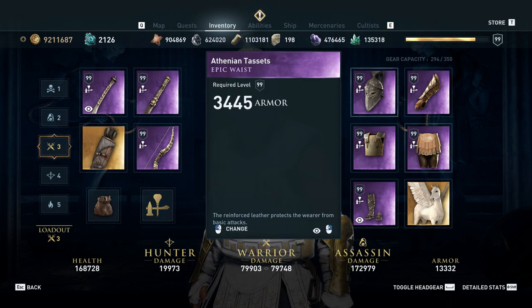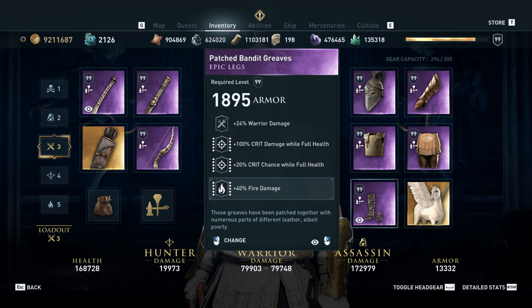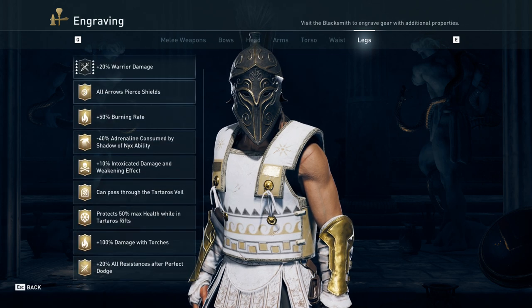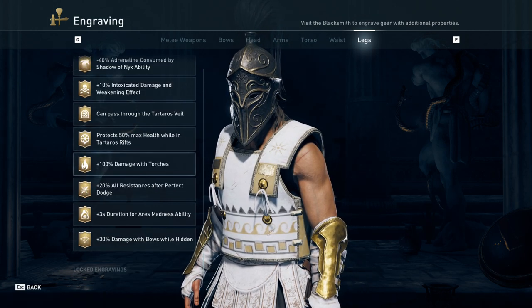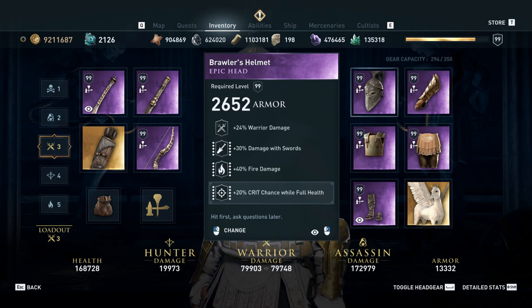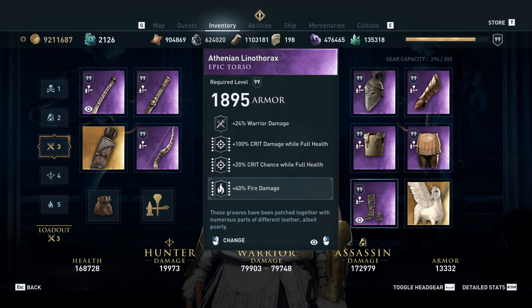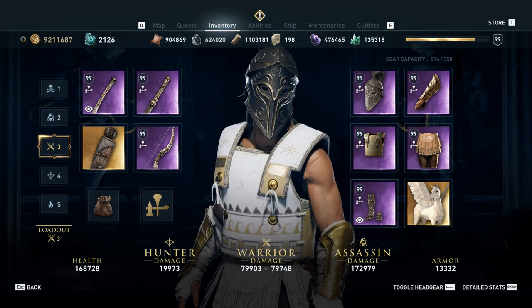Head and waist are both relatively crowded slots — one rolls fire, one rolls poison, so that's kind of equal. Boots have two crit stats, which means fire competes with every legendary boot mod. Burning rate's not bad, and intoxication damage and weakening effect is not bad either. Also, damage with swords and daggers rolls on the head, and damage with staffs and spears rolls on the legs — all four of those weapon types compete with fire damage. Which means it's a lot easier to throw an extra poison damage in and still get those damage-with-weapon mods without dropping any extra damage. So I would say it's a little bit easier to fit poison in for most warrior builds.